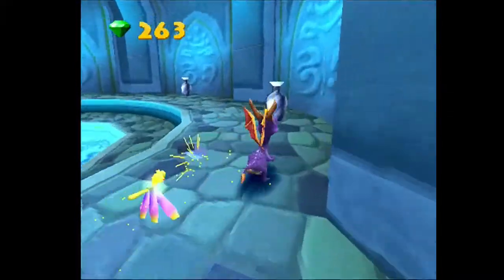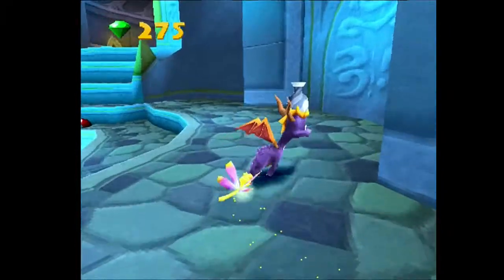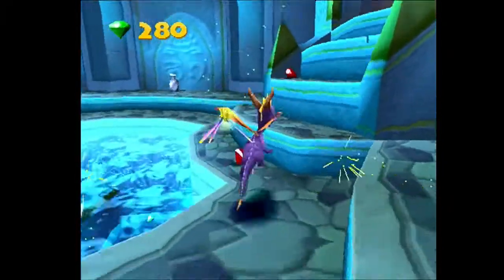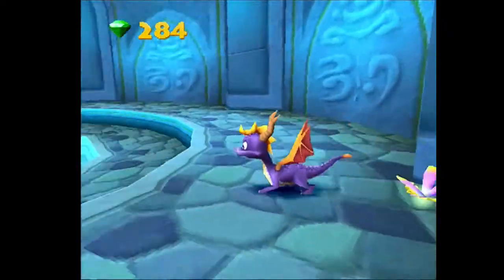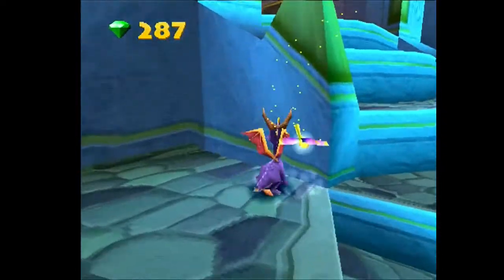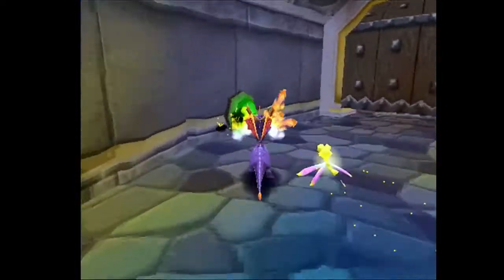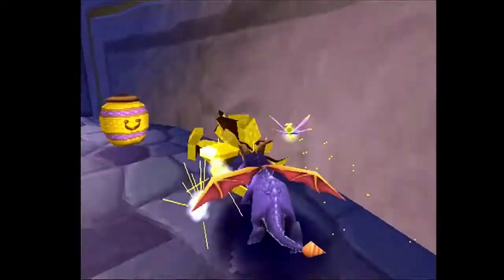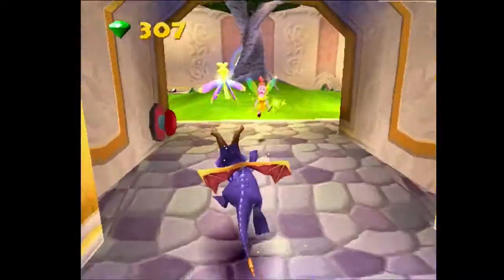That's the part where you give Moneybags 500 gems and he teaches you how to swim, so you swim under there. But I just glitched past it all so I don't even need to do that. I might as well go to the place to show off what you're actually supposed to do, just to make things a little bit easier. Also by the way, this has been recorded on an original PlayStation 1 hooked up through RGB SCART — particularly SCART to HDMI adapter for quality purposes. I'm explaining this to show this is possible on the actual original disc.